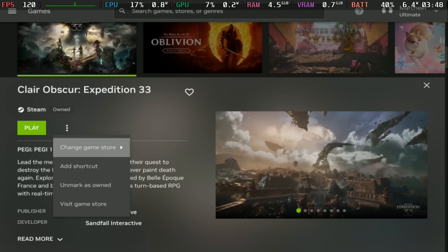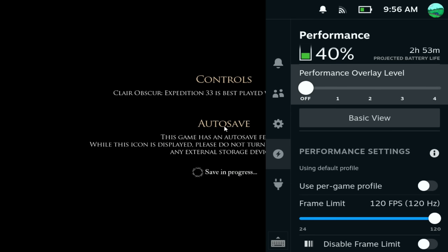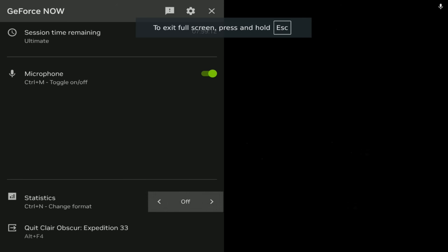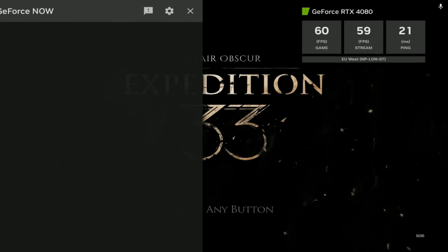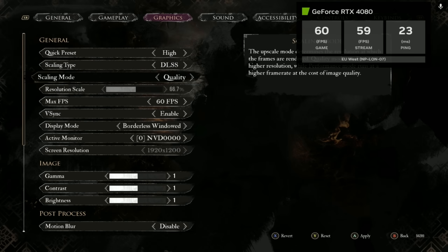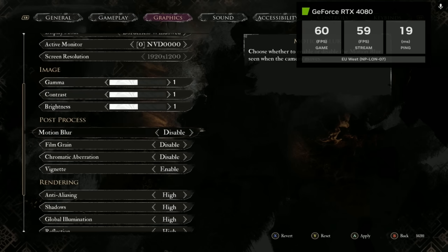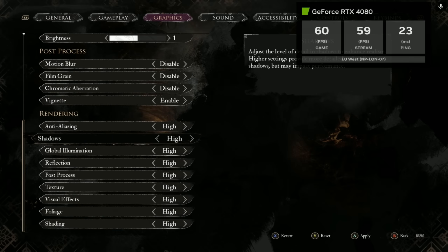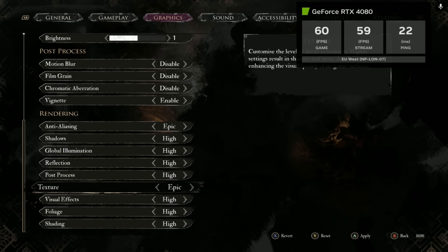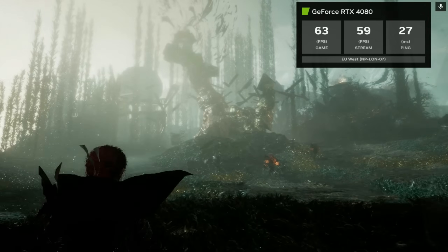Because this is still capped at 60 frames per second I'm going to turn the performance overlay off on the Steam Deck, since it will always show 60. If you hold the Start button while running GeForce Now you can actually get to the in-game statistics overlay, so you can see exactly what the game is running as well as the stream quality and your ping. On the ultimate tier I can run this at high settings — high default with epic anti-aliasing and high textures — while keeping DLSS on quality to keep things smooth, the stream stable, and input latency to an absolute minimum.